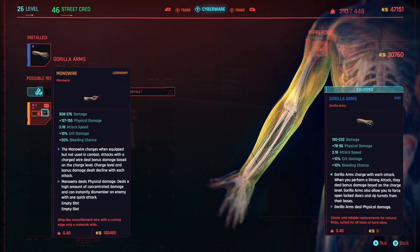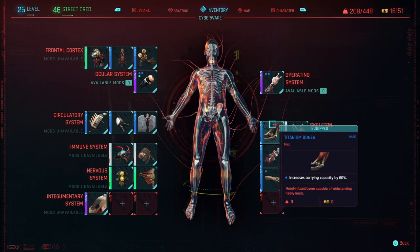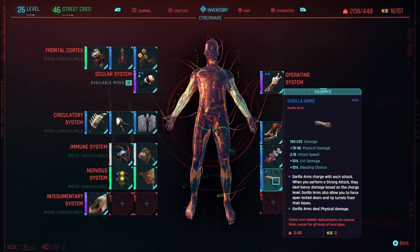When you visit this Ripper Dock along with a few others, these are the cyberwares I'm currently running. The Biodyne Berserker Mark III allows me to activate the Berserker ability, which boosts both strength and resilience, increases melee damage, reduces weapon recoil, restores health when defeating enemies, and increases critical hit chance by 15% — especially with gorilla arms or mantis blades. Next is Titanium Bones for carrying capacity, Micro Rotors for attack speed, and Smart Link for targeting enemies with smart weapons. The bread and butter of this build is the gorilla arms, which at rare quality deal solid physical damage, attack speed, critical hit damage, and bleeding chance. You can buy rare gorilla arms from almost any Ripper Dock, but if you have eddies, definitely go for the legendary ones.